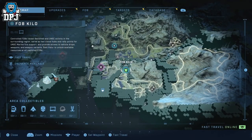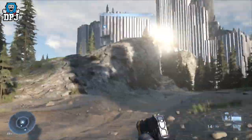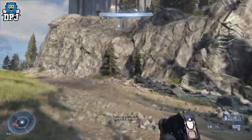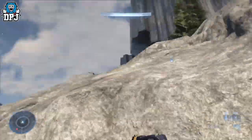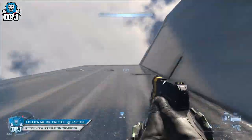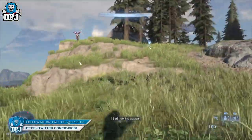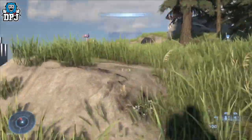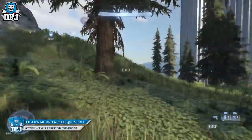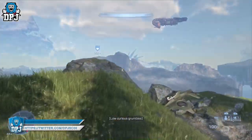If you have an air vehicle, it will make traveling from one side of the map to the other much easier, although not required. If you don't have one and aren't at level 2600 valor to spawn a Wasp, on screen now you can see a great position on the map where you can come 9 times out of 10 and find a Banshee or even sometimes a Wasp. You will have to scale up here, but once up here take out the enemies, look around, and find that air vehicle.